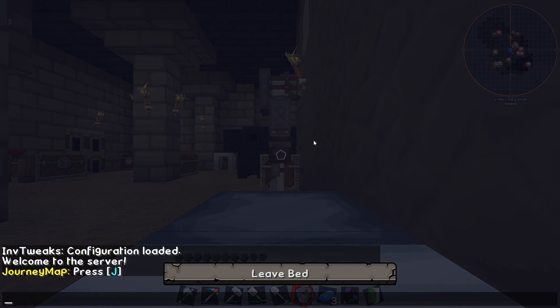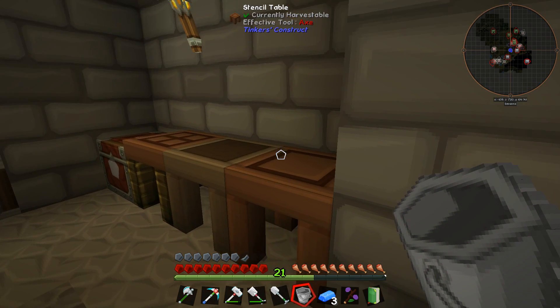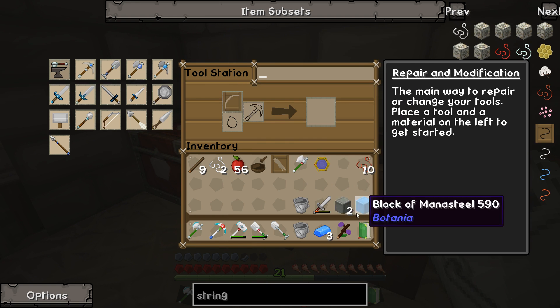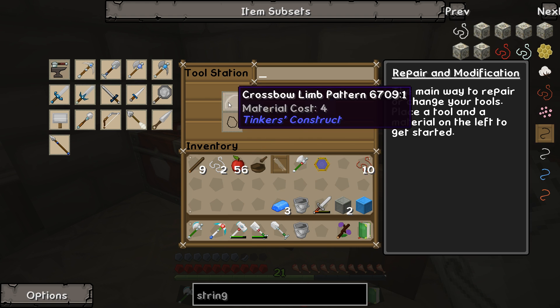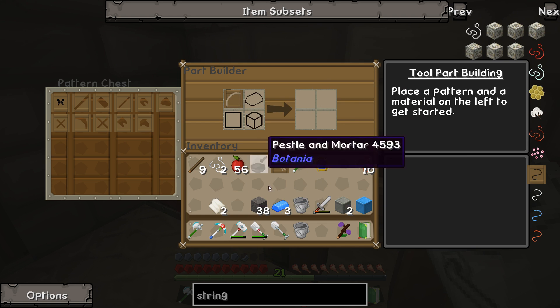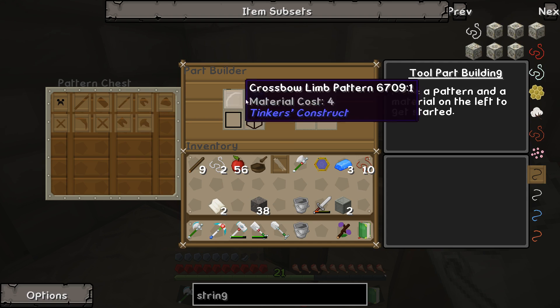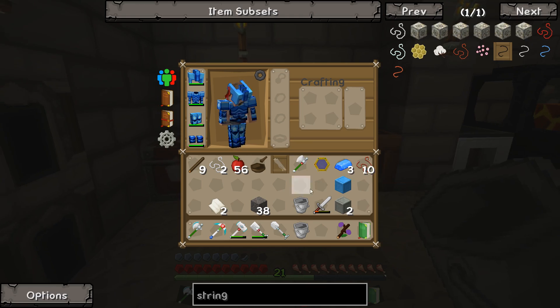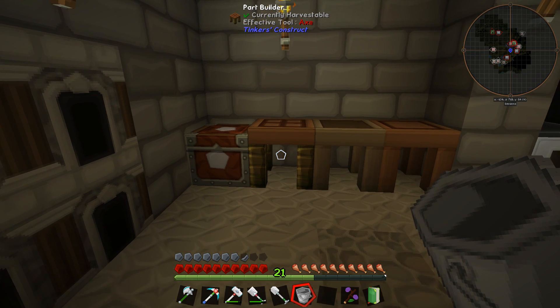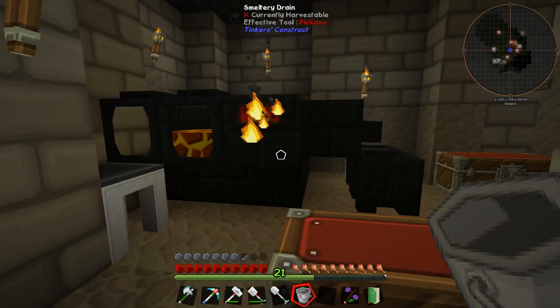Wait a minute — I might have an idea. Can I, by using this... can I do it like this now? Two stations — wait a second. The part builder — can I build parts out of mana steel this way? Doesn't seem like it. Put it into parts. Yes, I can actually. Let's do it like this then. So we have a crossbow limb and a crossbow body.